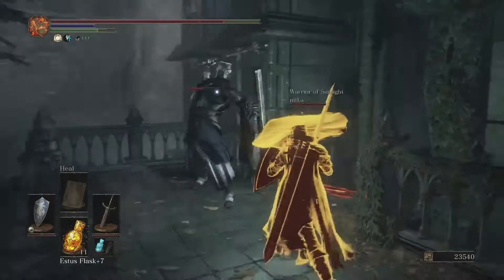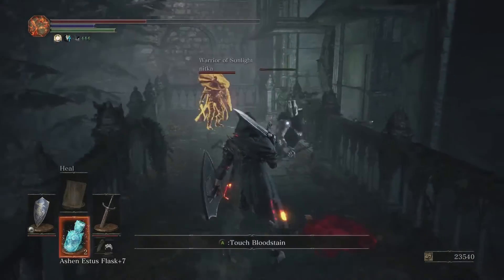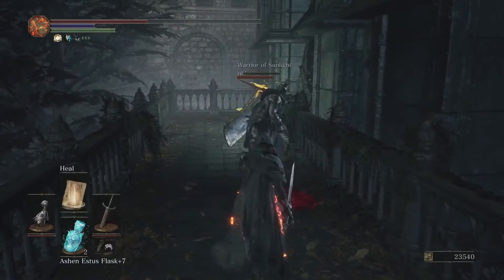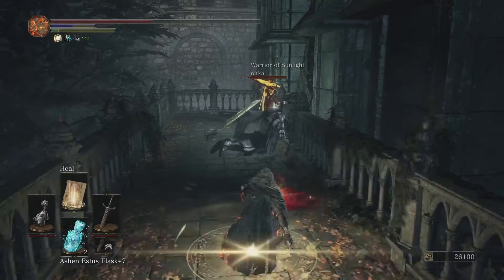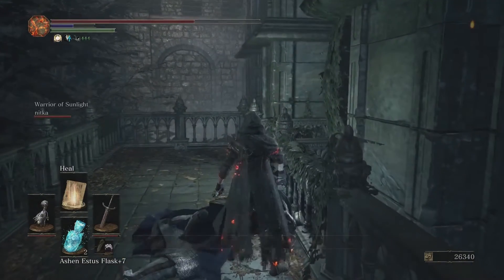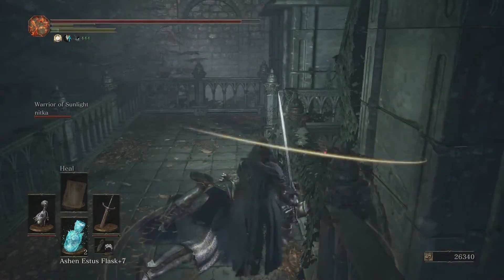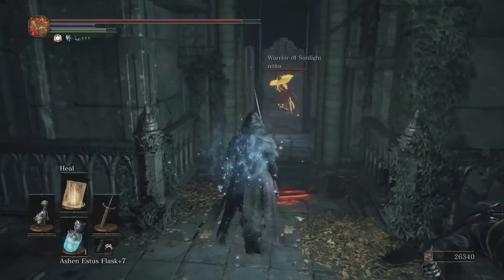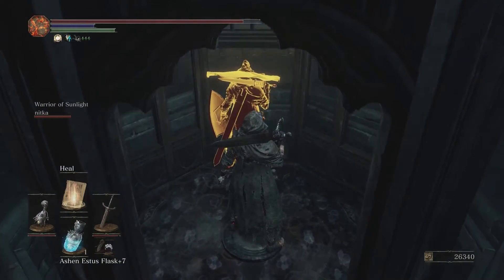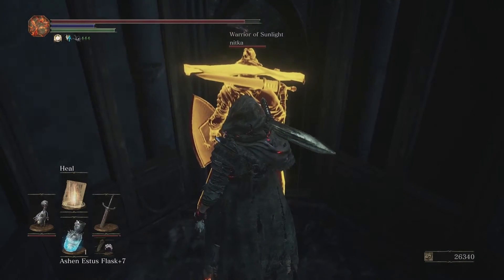Starting off here you can see we have some Consumed Knights. These guys can be kind of tricky. The trick is to bait them into making a heavy attack and get behind them, because they are vulnerable after that heavy attack. If you get caught inside their blast radius, you are going to take some serious damage. They're shielded, so forward attacks on them really don't work. You have to bait them into an attack and then seize the opportunity they present in making themselves vulnerable.